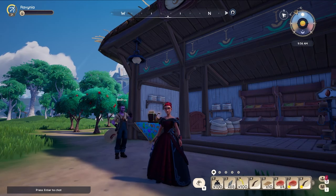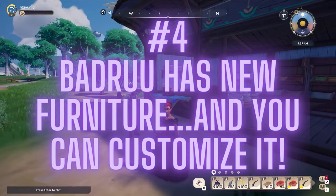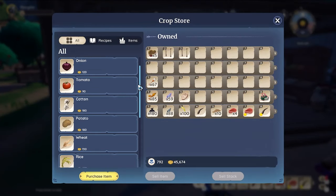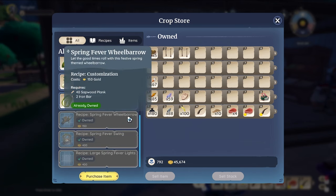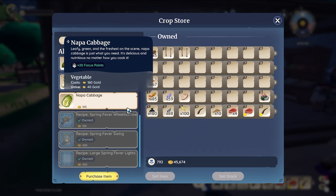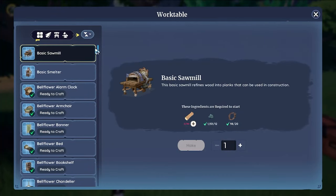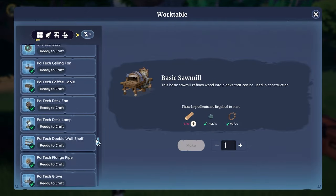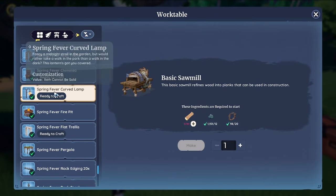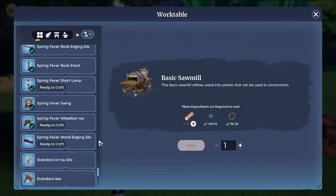Number four: Drew has new furniture and you can also customize it. If you didn't already have your items for the Spring Fever set, they are right at the ranch shop. Scroll down to get your Spring Fever wheelbarrow, your Spring Fever swing, and your large Spring Fever lights. You'll learn all the rest of the recipes from this set just by making these items. Back at home on your workbench, scroll down and you'll find the full Spring Fever set — lamps, a fire pit, the Spring Fever rock edging, and wood edging.